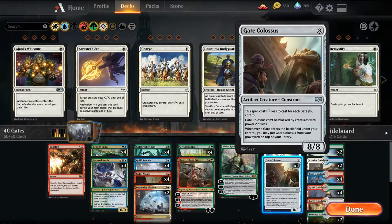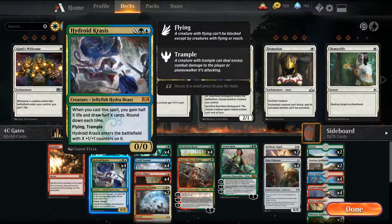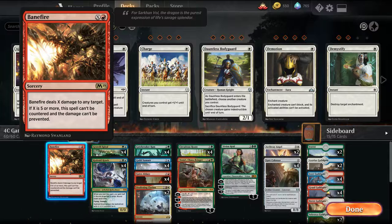Then you have your Gate Colossus which costs 1 less for each gate in play, so it eventually just gets cheaper. And then you have Archway Angel — when it enters the battlefield you gain 2 life for each gate you have. We're playing Hydroid Krasis as a mana sink to gain life and draw cards, and 1 Banefire just as a late game mana sink that can't be countered.